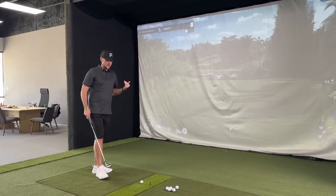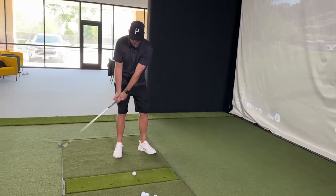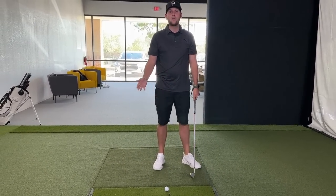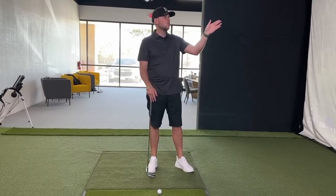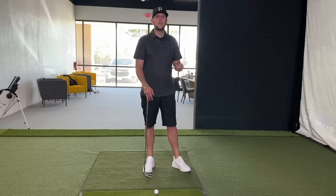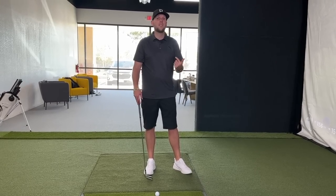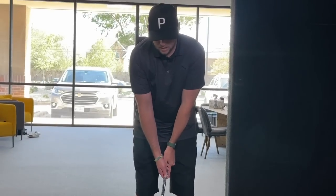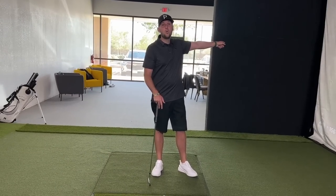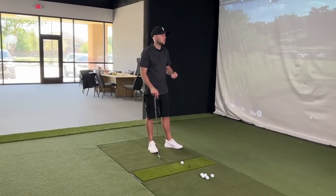But like James mentioned, if my ball position sneaks back my club is still working down — it's not reached its low point — so the path is going to be going out to the right. Very much what we see is you'll just hit it straight right. You might match the club face up with that path going straight right and start to think 'I've blocked that one, I must have left the face way open.' So then you close the face, but all that does is keep the path still going out to the right and you hit a low left. This is where you have to be consistent with your routine and get the ball position exactly where we want.